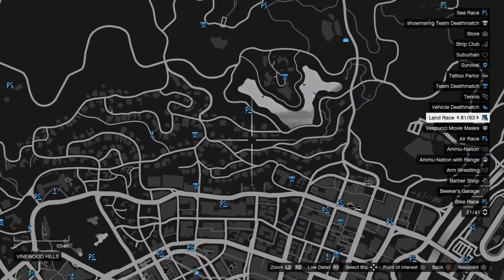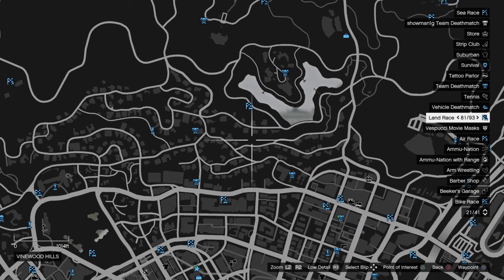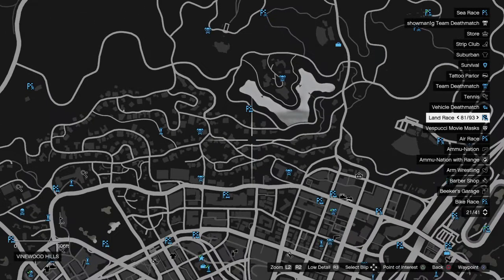You want to zoom in and go on your map and look for the Vinewood area of the map — Vinewood Hills. As you can see, zoom in, and once you've zoomed in to Vinewood Hills you just find the location of the type of area where the DoveStar is going to hang around.